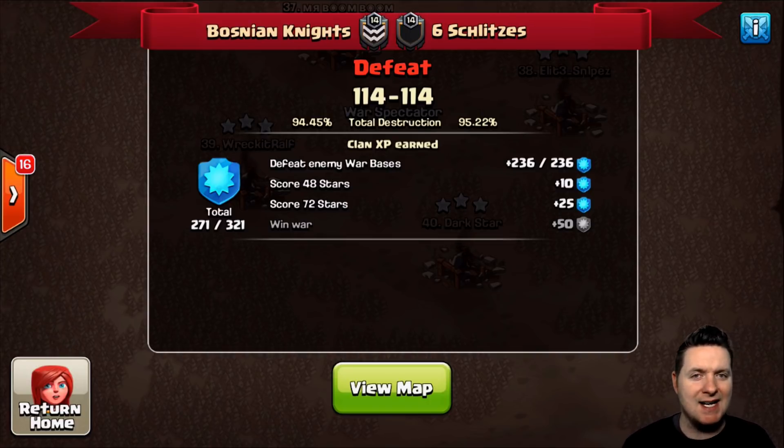In this video we are going to be looking at Town Hall 9 attacks — variety at the Town Hall 9 level. I'm going to show off four different attacks. There were 20 different bases to hit from a Town Hall 9 level in this war, and Bosnian Knights used a whole variety of attacks — from Drag Loon to GoHoWee to Queen Walk to Cold Lalo to regular La Loonian. There were so many different Town Hall 9 attacks.